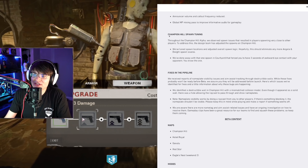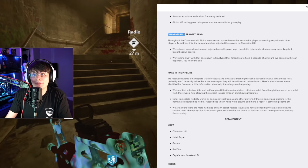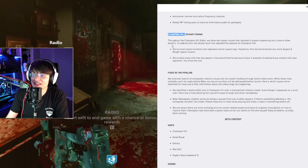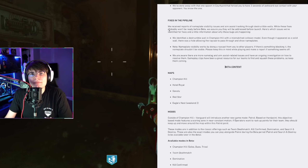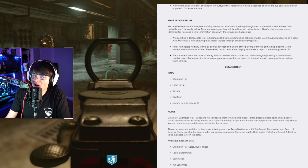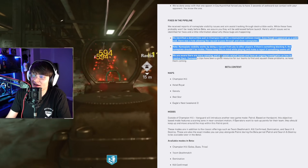The next segment talks about spawn changes specifically for the Champion Hill mode. Towards the end of the beta, there was a lot of spawn tramping in that, so these updates are to stop that from happening. The next segment is just stuff they're going to fix in the future — this isn't going to be ready for the beta. Honestly it's just a bunch of bug fixes, stuff with aim assist and that.